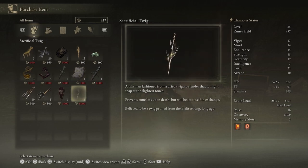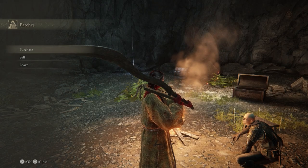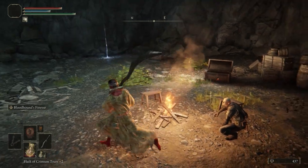And last but not least, a Sacrificial Twig — if you have died and lost a lot of runes, or if you have a lot of runes on you and you're kind of nervous, if you equip this in place of a talisman, it will prevent your rune loss, but it breaks — it can only be used once. There are also a couple of other weaponry bits as well.